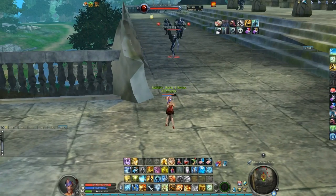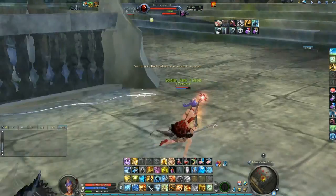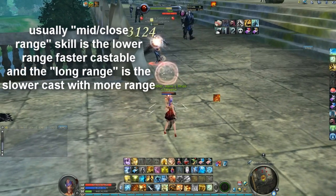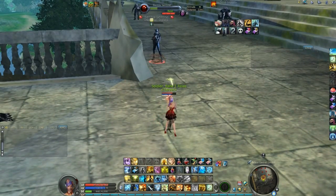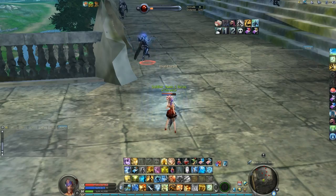The gunner mob works like this: the first hit they do to you applies something similar to the assassin's carve. After that, they hit a sequence of fast spells - usually the same spell a few times - and then a big hit with a slower cast, which removes the carve and deals higher damage. Also, some high-level gunners have DoTs, like delayed skills which explode when the debuff expires.